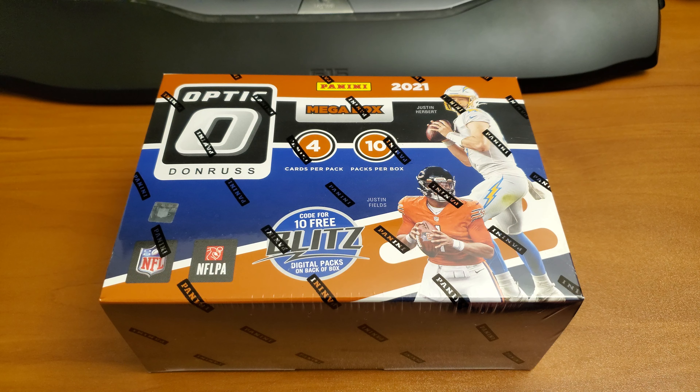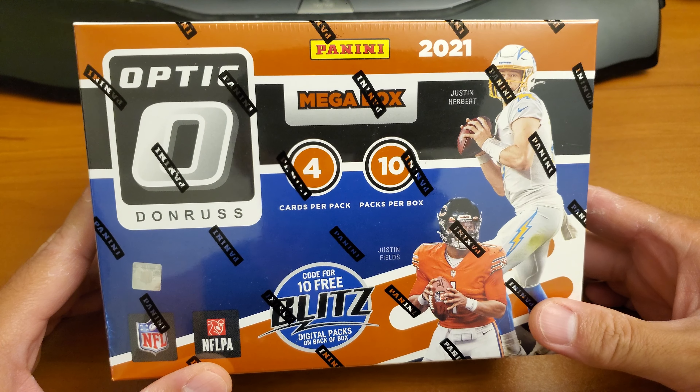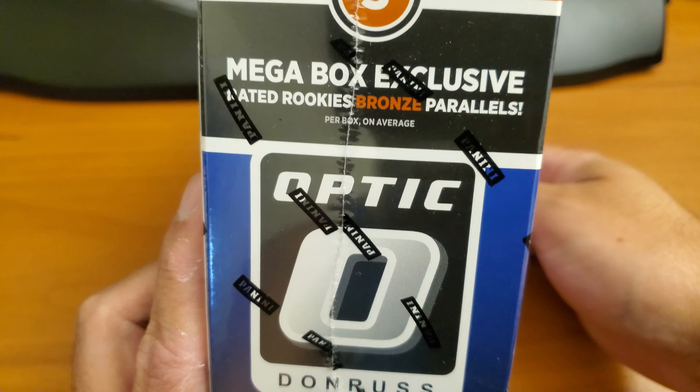Hey guys, today we're ripping the 2021 Panini Donruss Optic Football Mega Box. It's going to be 4 cards per pack, 10 packs per box. We're going to find the exclusive Ready to Rookie Bronze Parallels, and we also get either one auto or a mem card.